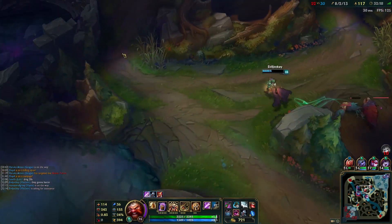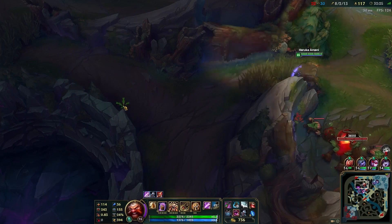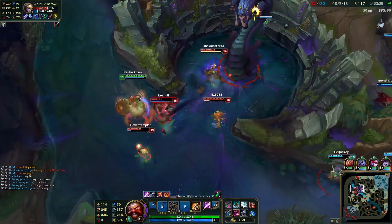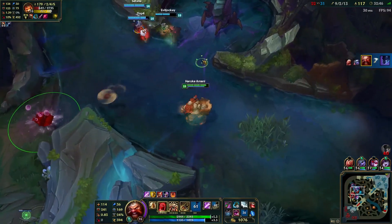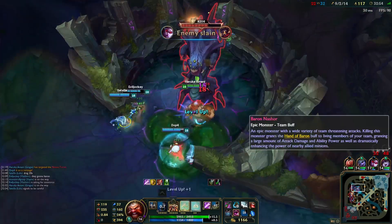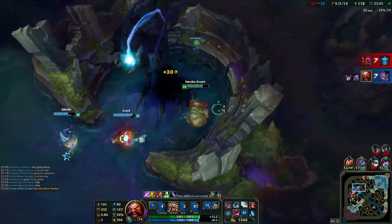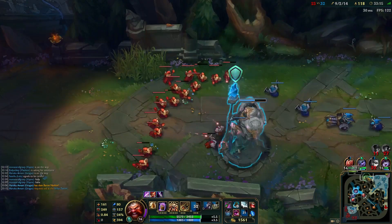Nocturne and I are at the same level — he might yolo rush Baron. They warded it, so I'm going around this way so they don't know where I'm at. He's still doing it — we have 650 on the smite. I think the best plan is to go in for a fight. I'll throw Nocturne into the team — there goes their jungler, this should be money in the bank. Vayne gets a kill on the flip side. She did die but we get Baron for two kills — definitely worth it. I was scared — I just barely had enough damage to pick up that Baron, because Tristana's Bomb was going to pop at the same time I body-slammed.